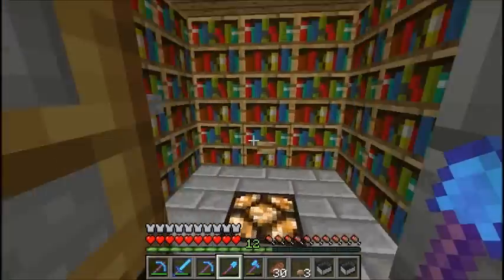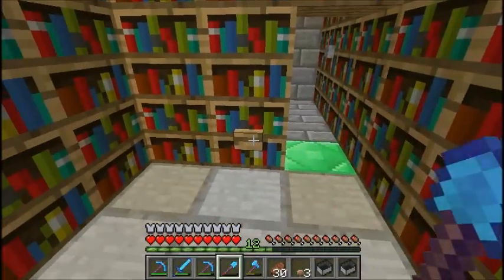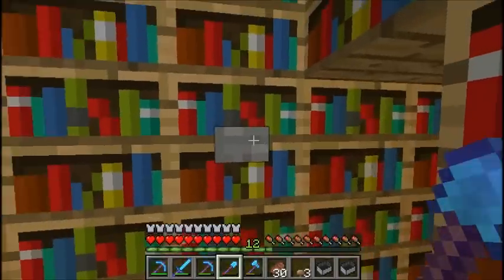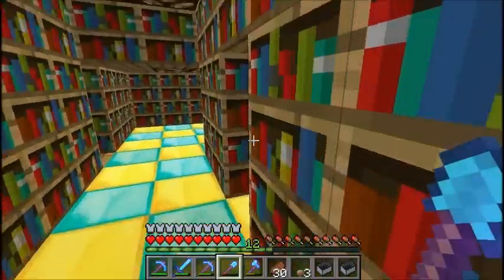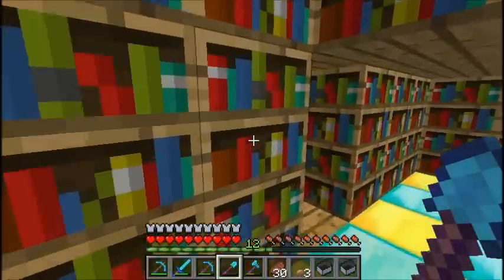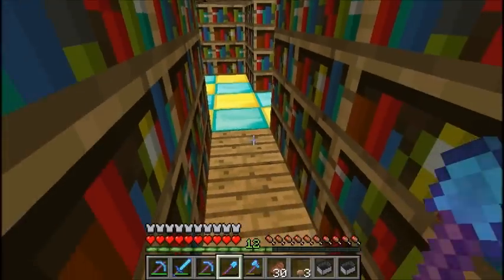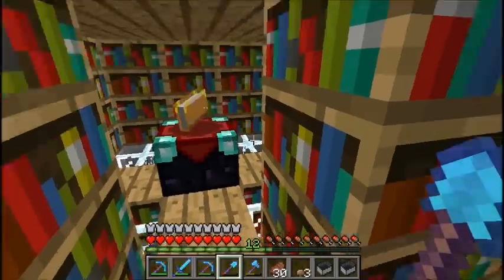Over here is my enchanting room. It's pretty complex — took me a day to build most of this. This closes, and that actually opens everything — you'll see. I have to open this, and eventually this will just close after a certain amount of time. That was that wooden button. Here's my actual enchanting room.